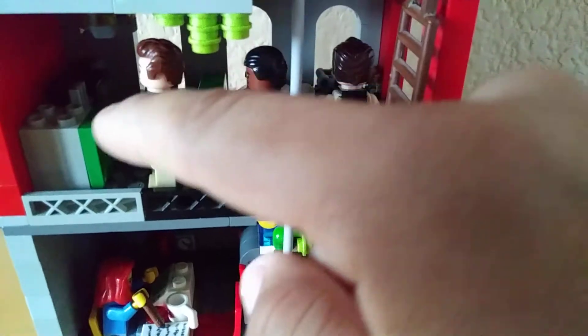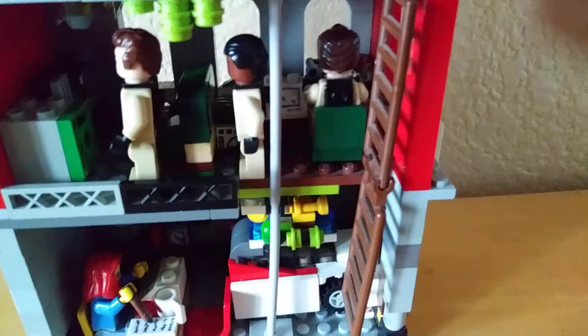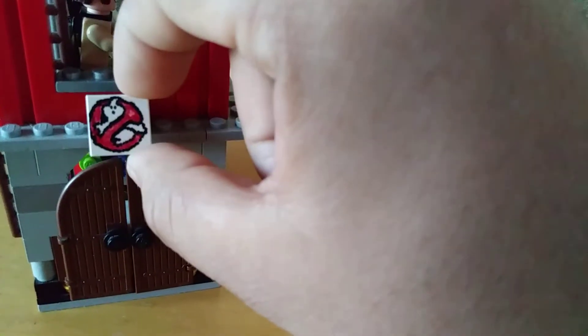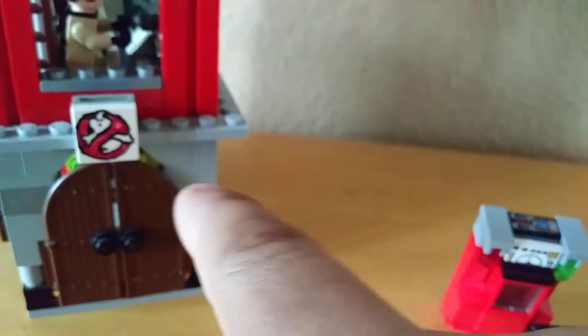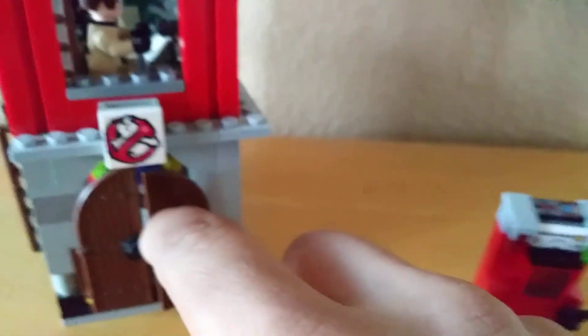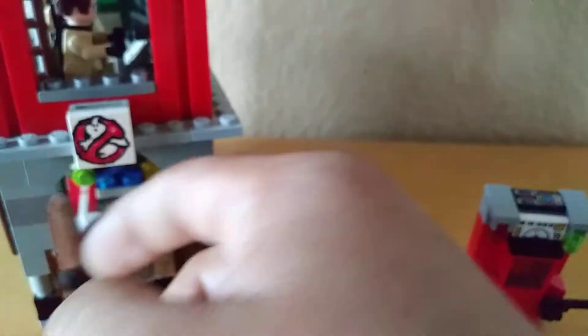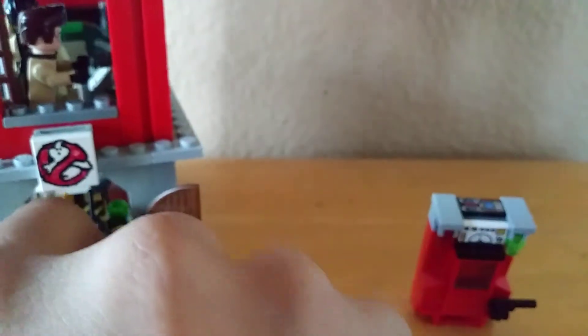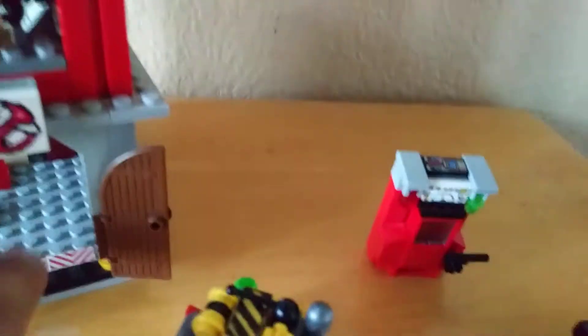The TV right behind — next to the bank — is back here. Here's the Ghostbusters logo. Nice, I made that one myself. And the door's wide open — you could slide the car out of there, like so. The logo.